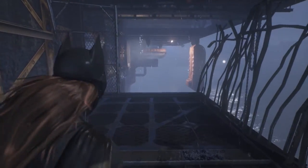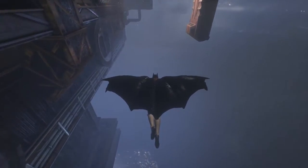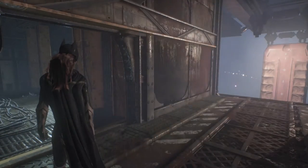First of all, you're going to do a leap of faith here and then you're going to grapple to your left. Hold back — you don't dive down as you glide. You hold back on the stick, unless you've inverted your controls or un-inverted them or whatever.